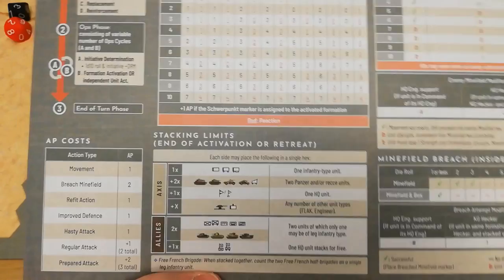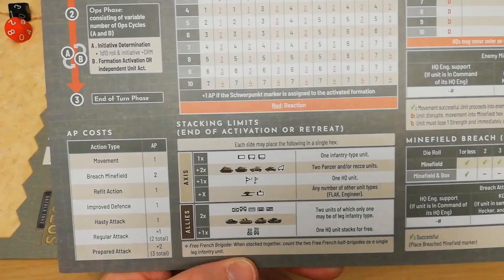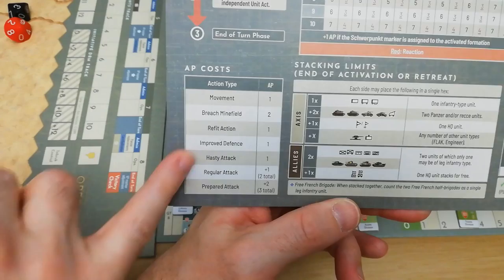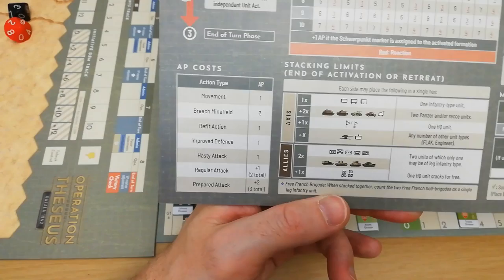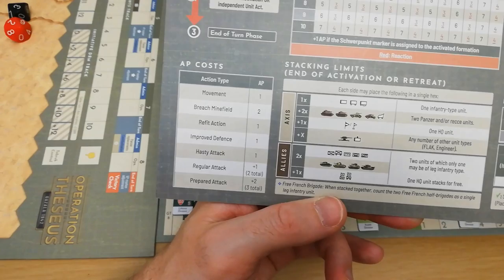Stacking is stacking, but in this case there's quite a difference between the Axis and the Allies — the Axis can have far more units in the stack than the Allies. Interestingly, moving your command HQs is no longer a separate action. In previous games you had to spend a certain number of action points and basically relocate the HQ to another urban area. Now they move like normal units, which makes them far more mobile, but also far more fragile in terms of the disruption or displacement that can happen with HQs.